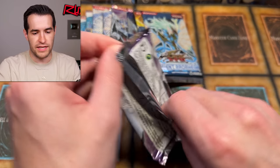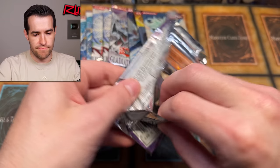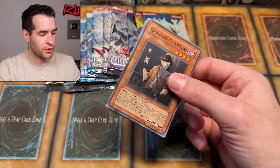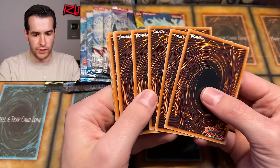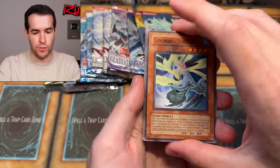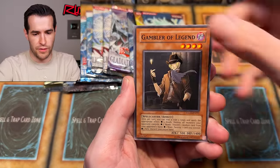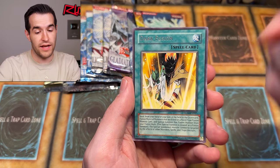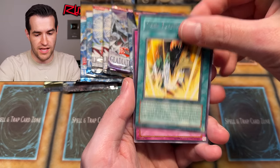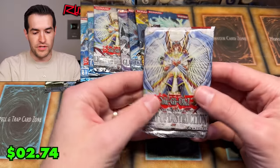Gladiator's Assault - let's go back around and try to pull something crazy. Gambler of Legend, Light Imprisoning Mirror, Truckroid, Summon Cloud, Dark Fusion - that used to be like a $4 rare. And Release from Stone.